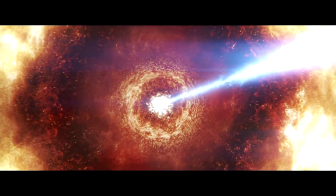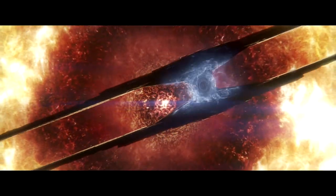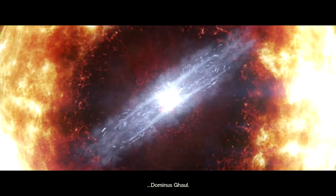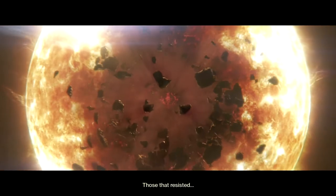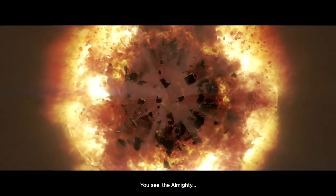There's this thing firing a beam into the sun while destroying a planet behind it, feeding materials into it. That weapon is called the Almighty — what it does is make a star go supernova.